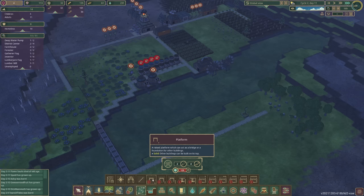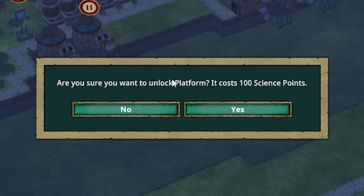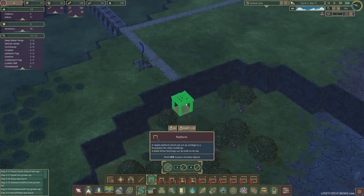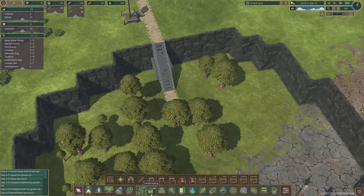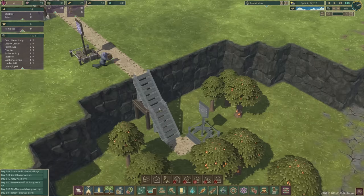All right, so yes — now the platforms can be unlocked. Do we want to unlock the platform for 100 science? Yes we do. So now over here, we can get down to there by building that, then steps there and there, then down here. If we build a lumberjack flag, then we are good to go. Look, they're building the steps and everything. Sorted.